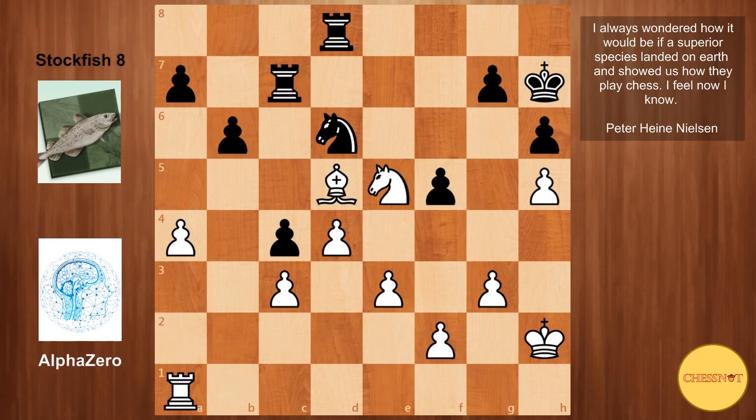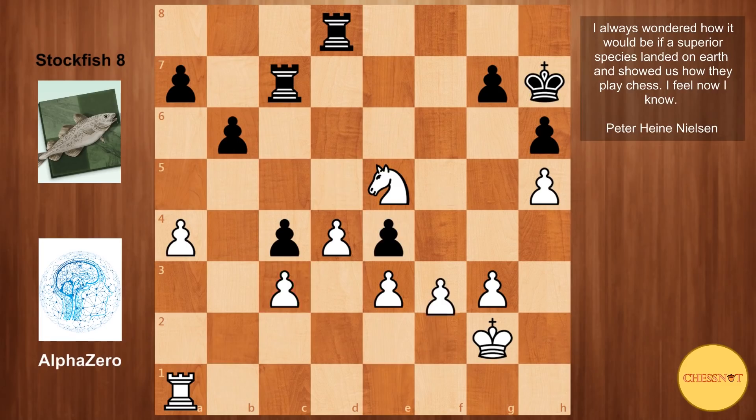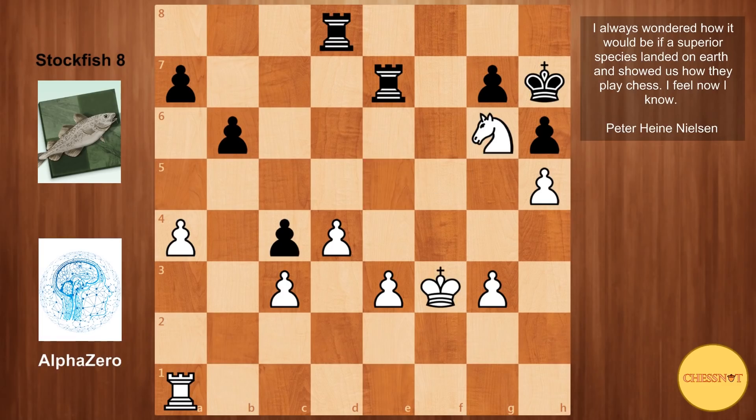With the queens off the board and white's strong central pawns, white has pretty decent winning chances. Kg2, getting ready to bring the king into the center. Knight e4, attacking c3. AlphaZero doesn't mind exchanging pieces — he takes on e4, and f3, a very nice move which gives white connected passers. That is taken, Kxf3, Rxe7. White's strong knight is definitely worth at least a rook in this position. Ng6 makes way for the pawn to advance, Rb7, e4 — the pawns start rolling. This already looks lost for black. He played b5, a takes, rook takes.